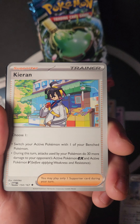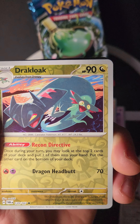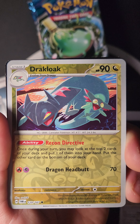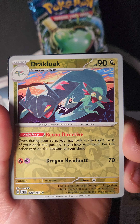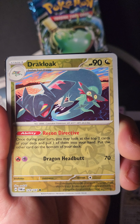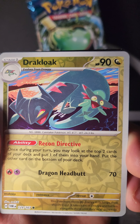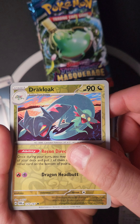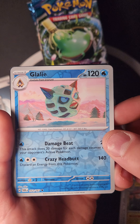We got the Drakloak — really cool! Recon Directive ability: once during your turn, look at the top two cards of your deck, put one in your hand and the other at the bottom. Then Dragon Headbutt for 70 — this is the evolution to the new Dragon Ball line, which is going to be awesome. Also pulled Glalie.